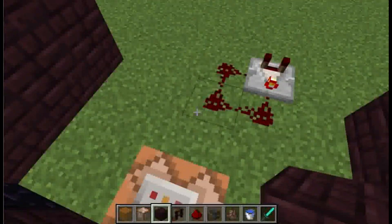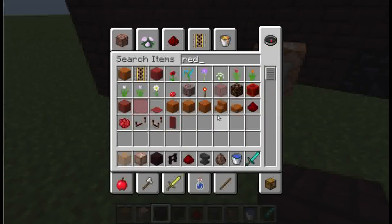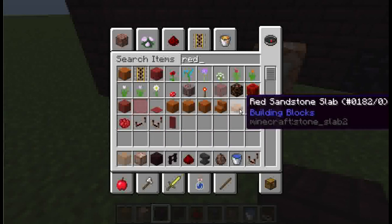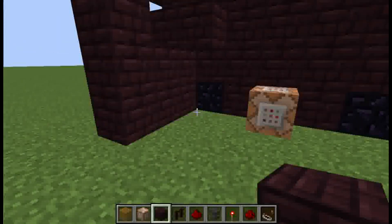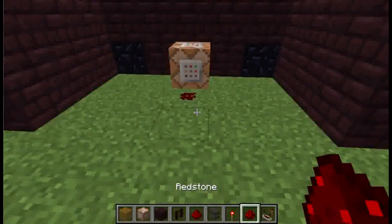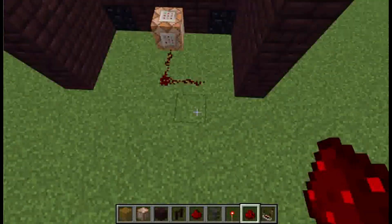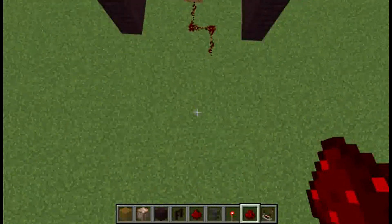You won't teleport right away because you also need to make a redstone clock. You're going to need a redstone comparator, some redstone, and a redstone torch. Build them in a lightning bolt shape — one here, one here, one here, one here.